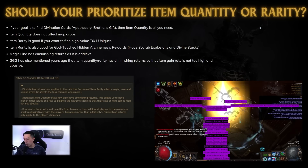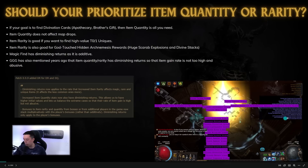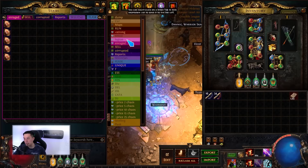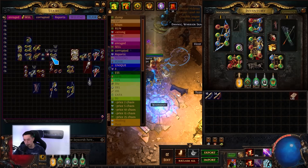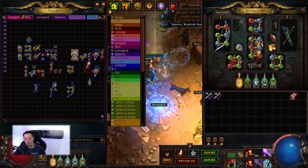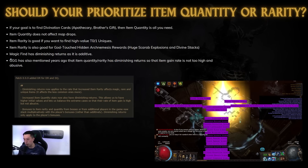Should you prioritize item quantity or rarity? If your goal is to find divination cards like Apothecary or Brother's Gift, item quantity is all you really need. Item quantity does not affect map drops though — only map quantity affects map drops, so item quantity is not going to make you find more 8-mod maps. Item rarity is really good if you want to find high-value T0 and T1 uniques like Unnatural Instinct. I've found a bunch of stuff — Void Battery is the last high-tier unique I have. Raptive has been selling for around one divine for a while, and there are a lot of uniques that just add to the total amount of your farm.